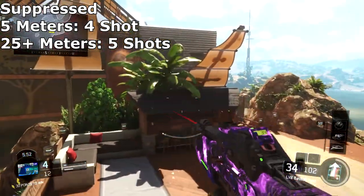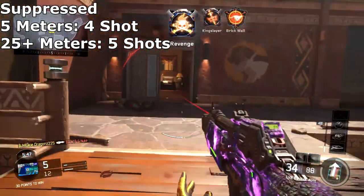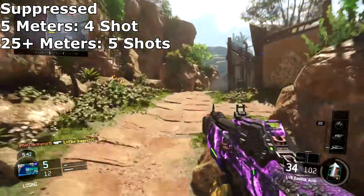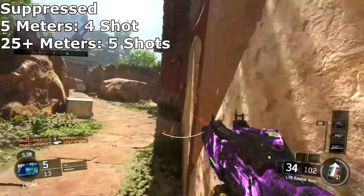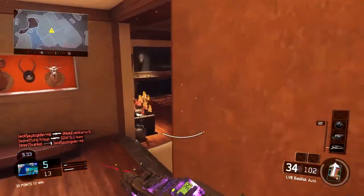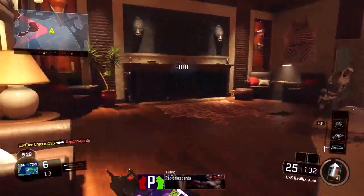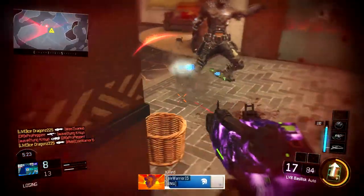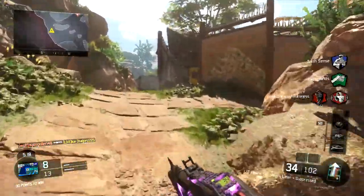With the suppressor on, anything between 1 to 5 meters is a four-shot kill, and anything above 5 meters is a five-shot kill, which lasts all the way out to about 25 meters. That's pretty good. The rate of fire is extremely fast and the recoil is manageable, so as long as you're solid with aiming you'll be fine. I wouldn't recommend using it at super long range though.